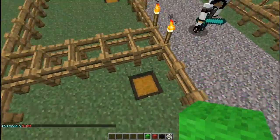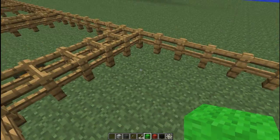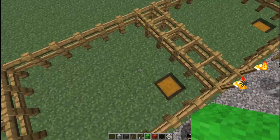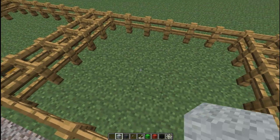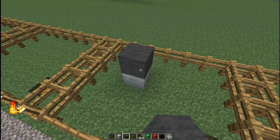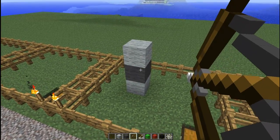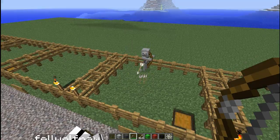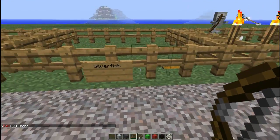Next we have the skeleton, which is created with light gray wool, dark gray wool, and you are also going to have to shoot it. So you set the light gray wool, dark gray wool, light gray wool, and then you shoot it with an arrow, and that creates a skeleton.